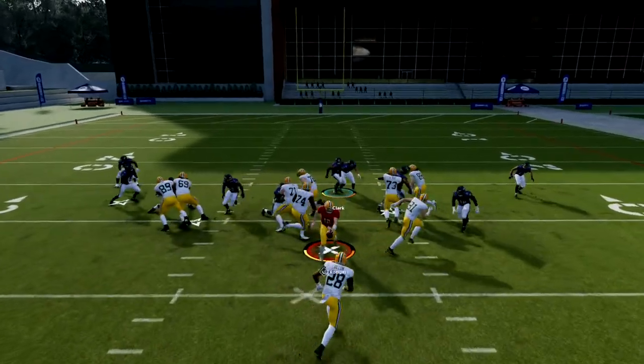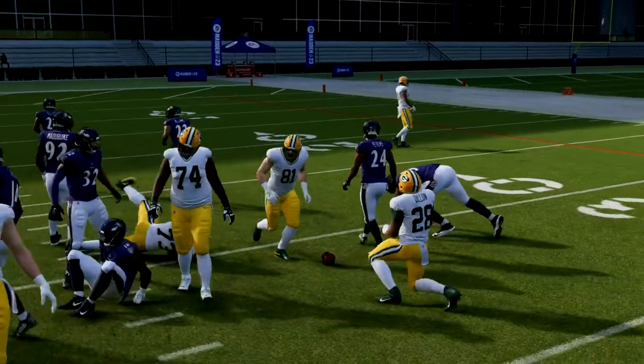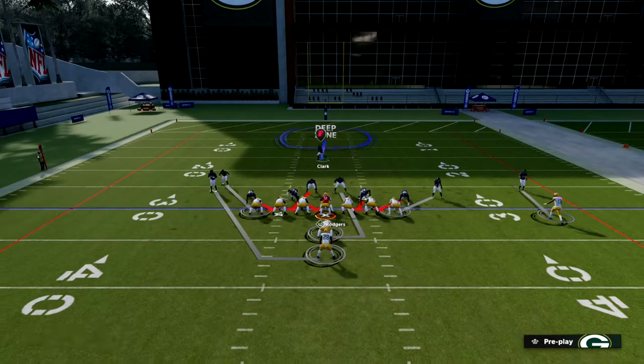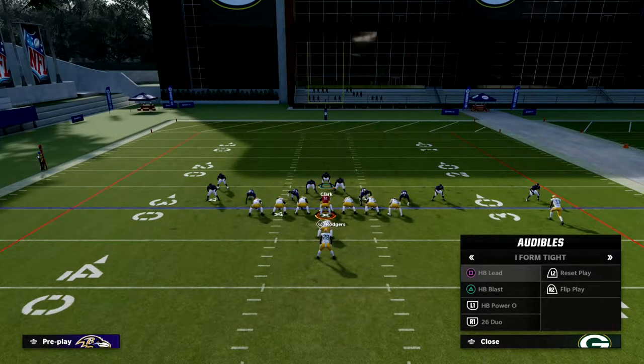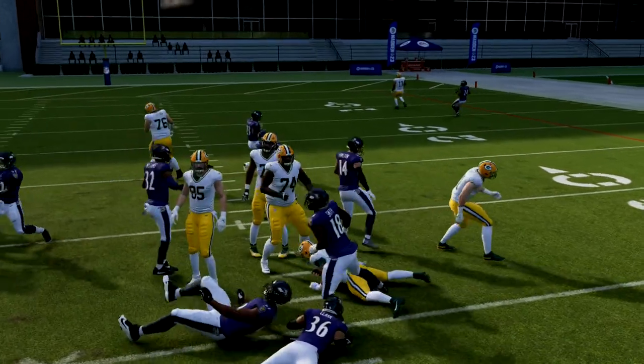If they run Power O, the same basic setup applies. My recommendation is to leave the zone defender in coverage but run straight down through the center — I think that's the best thing you can do against Power O. You can do this with stretch and all those other runs as well.